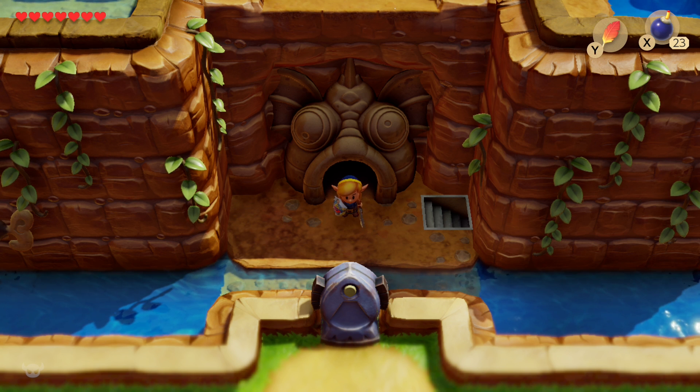Hey everyone, Sweet Johnny Cage here, back with another guide for The Legend of Zelda: Link's Awakening on Nintendo Switch. This time I'm going to show you how to enter Level 5, Catfish's Maw, as well as complete that dungeon. Before we can enter the dungeon, however, we do have a couple of side quests to complete.